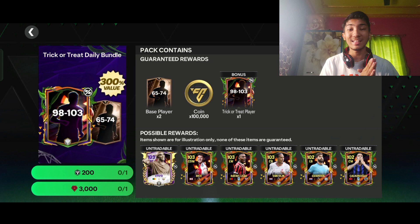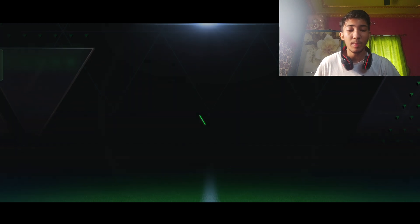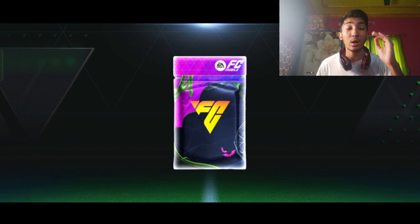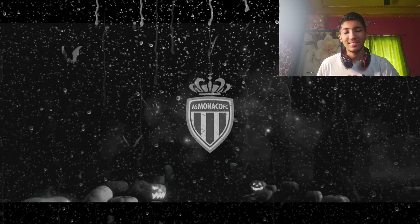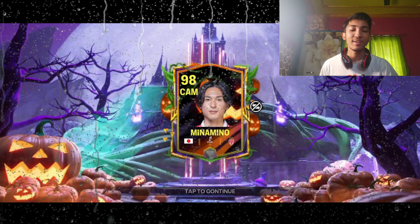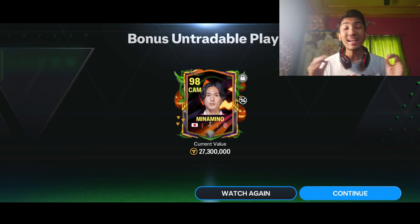Here is the 3K gems pack, which I'm opening in my second ID since I don't have 3K gems in my main. This is a normal pack. Next is the 98 to 103 exchange — Rafaeliao or Ito would be great. But we got Minamino — a 98 overall. That's what you can expect from EA's 98 to 103 packs.